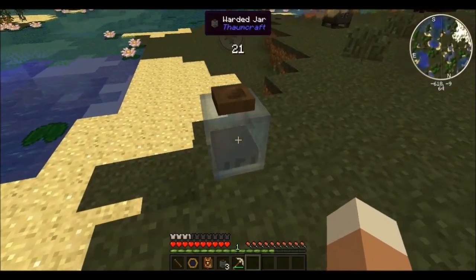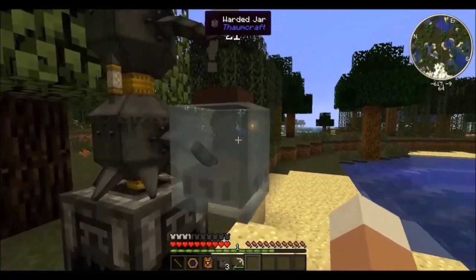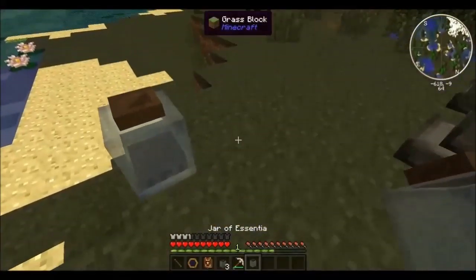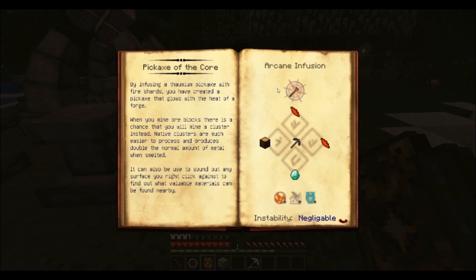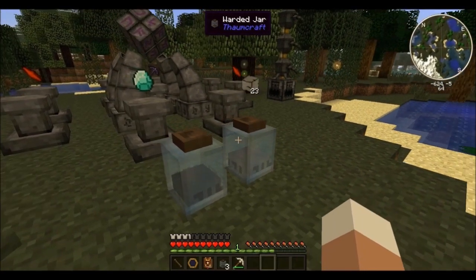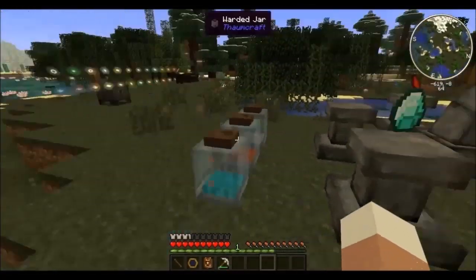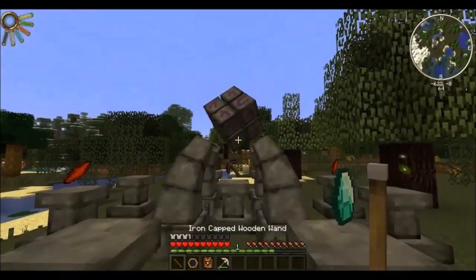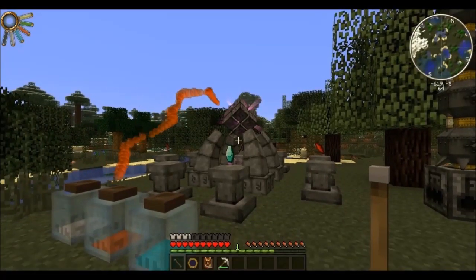So what I'm trying to explain here is that to get the infusion process working, you'll need enough Essentia and jars near your infusion station. In my case I'll need 8 Ignis, 8 Perfodio and 8 Senses. I'll leave it up to you to find out what materials you need to smelt down to get those aspects. As you can see, I have all necessary Essentia ready, so I can click the matrix with my wand to start the infusion process, which looks magnificent.